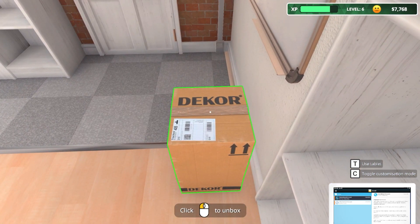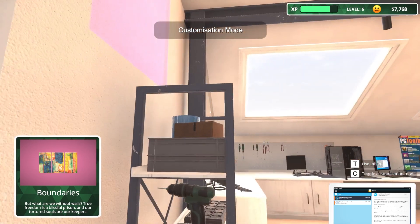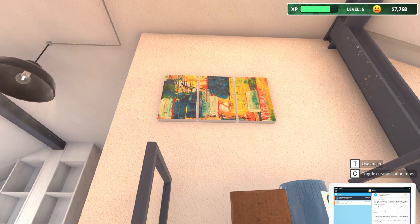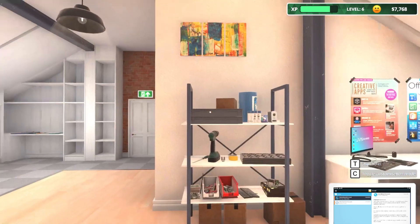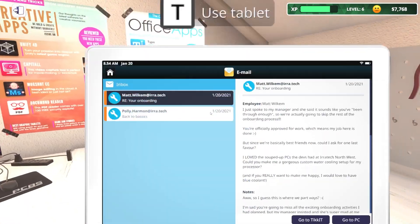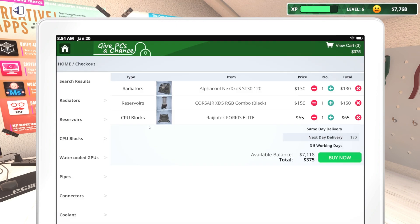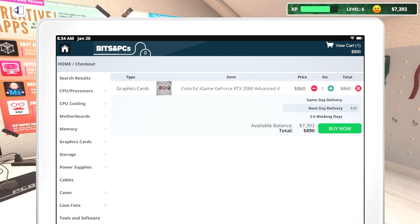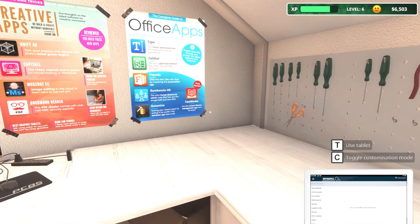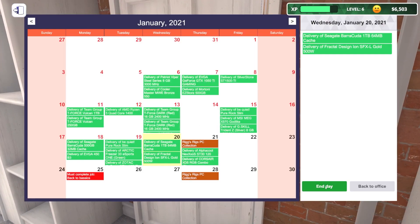All right, so we're going to order our parts and then we're going to fix these two computers and I think we're going to call it a day. That's as much as I can do, as much as I can handle, as much as I'm paid to do. Sort of. Next day, we're going to do our water cooling and then our normal parts. We've got that 2080 non-super. We're going to do next day delivery. All right, and then let's go to the next day and we're going to fix those two computers and collect - and click that sweet, sweet paycheck.